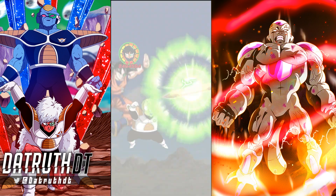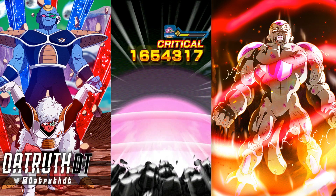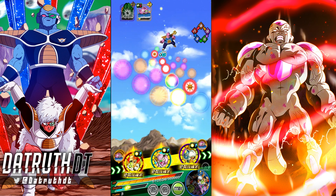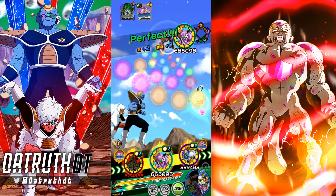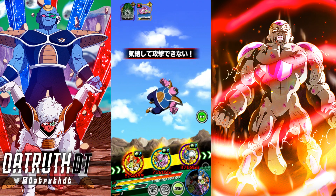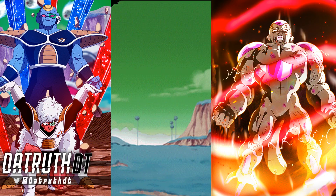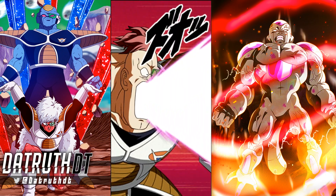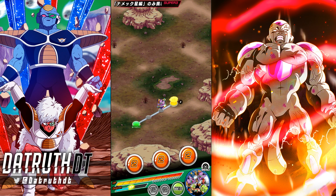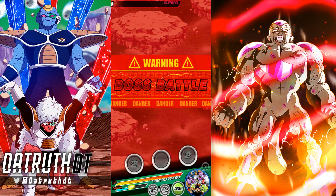I probably want to keep Burter & Jeice on rotation with Ginyu this turn. By the way, at the time I'm recording this, the LR Physical Ginyu Force EZA is not yet out on JP — that's very important to keep in mind. They would definitely merit a spot on these teams if their EZA was out, but it's not right now. Here's Recoome & Guldo again — that damage combined with the fact that they can't take damage.